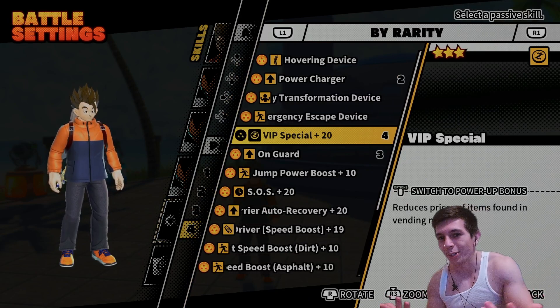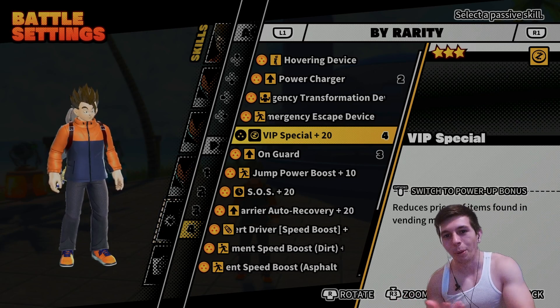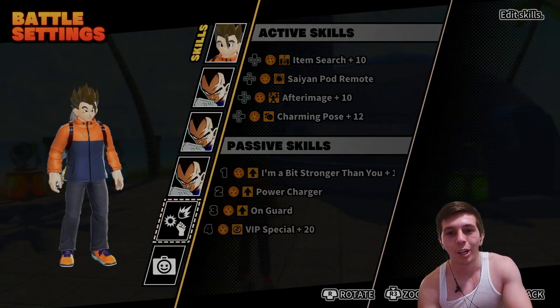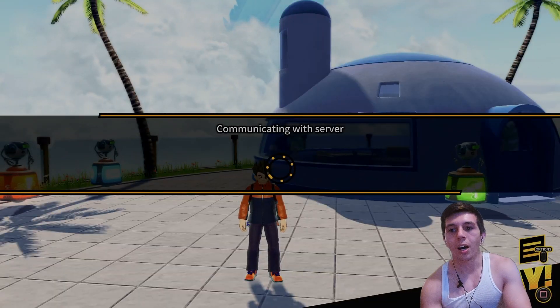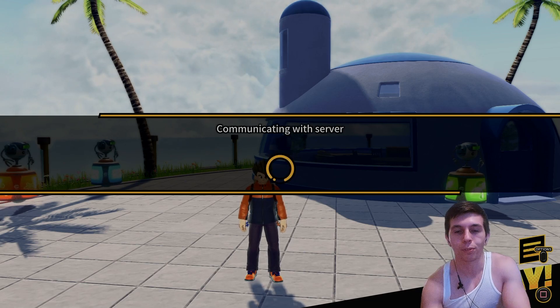VIP Special — I might be pushing things a little bit, but he's the Prince of all Saiyans, he's royalty, he married Bulma — my boy is loaded. So that's why we've got VIP Special. We're going to be queuing up and seeing how we do with the full Vegeta build.